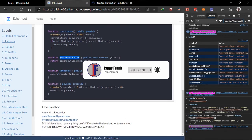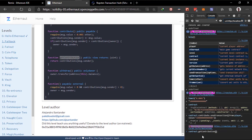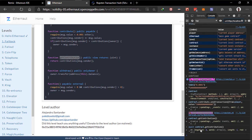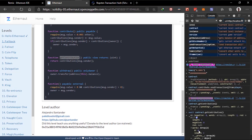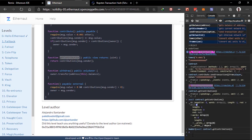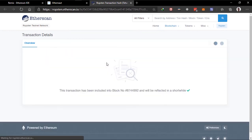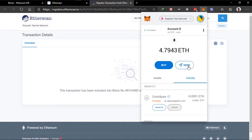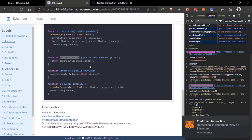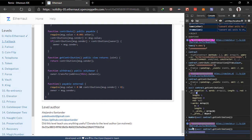Let's check our contribution. Since this is read-only, we can do contract.contributions and use dot call. As you can see, our contribution is currently zero. If our transaction is successful, hopefully we'll have a 0.0001 ETH contribution. We just have to wait. Okay, it's been picked up and confirmed. Now if we check our contribution again, we can see the value we sent, which confirms that part of the required method has been completed.